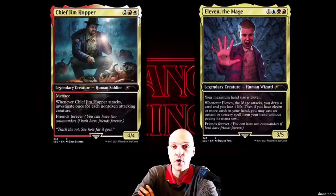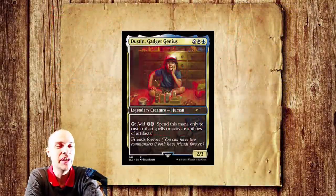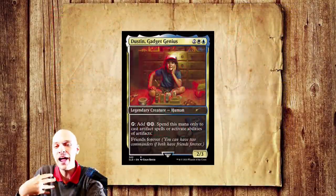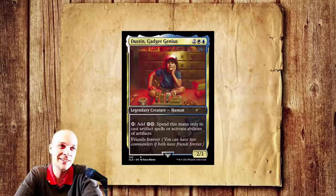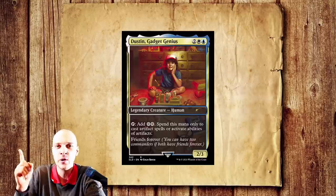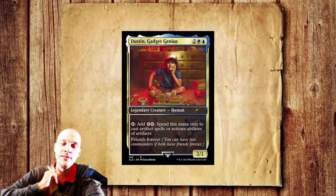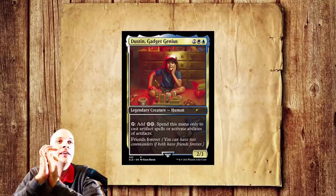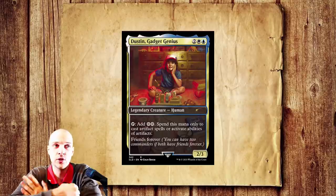Next card is Dustin, Gadget Genius. I'm really sad that my favorite character in the story isn't here, but it is Dustin's best friend — the guy that gets Nancy and then breaks up with Nancy. I would like to point out that it's actually he who breaks up with her, not the other way around. Anyway, he is a four mana cost blue-white 2/2 human artificer.